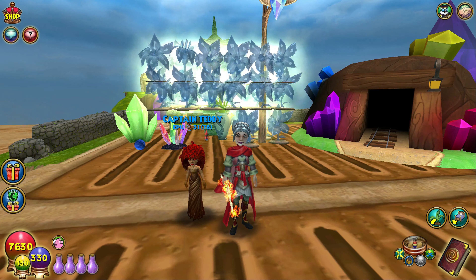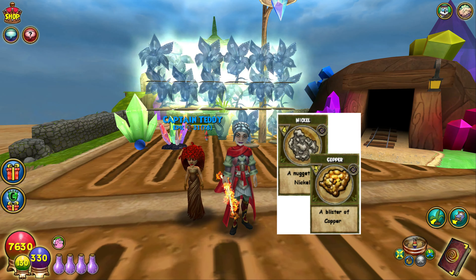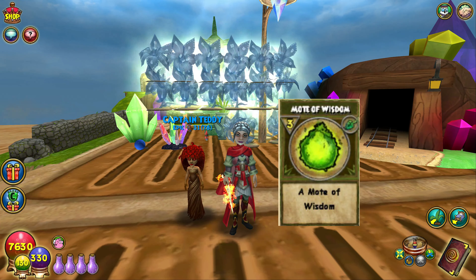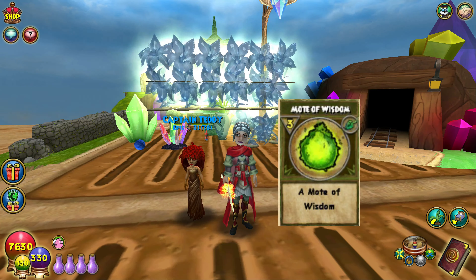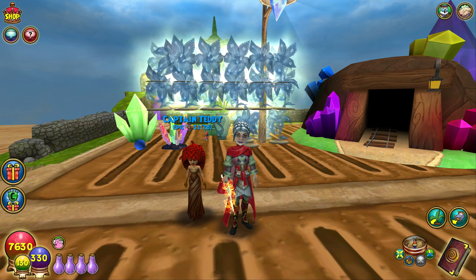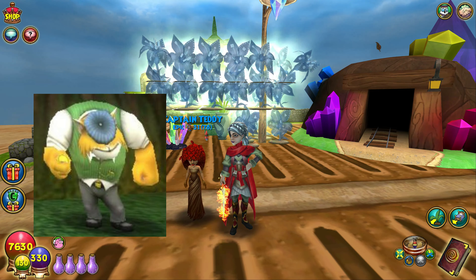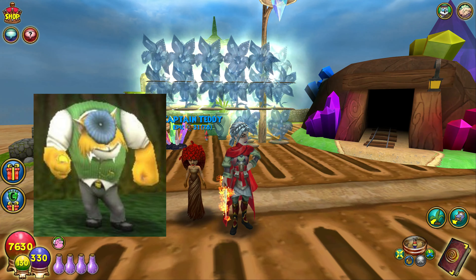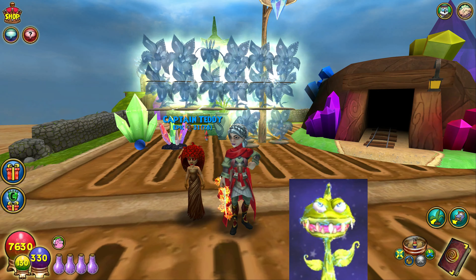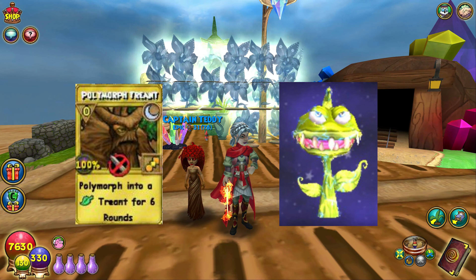The ultra dandelion can drop energy, health, and healing jewels. It drops reagents like bronze, cobalt, iron, nickel, and tungsten, but it drops the moat of wisdom — remember we talked about the dark more decks? If you need the moat of wisdom, the ultra dandelion is the way to go. It can also drop a green cat thug pet — some plants drop pets, which is fun!